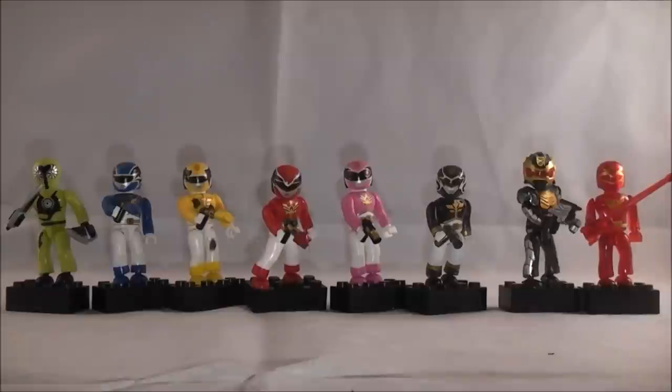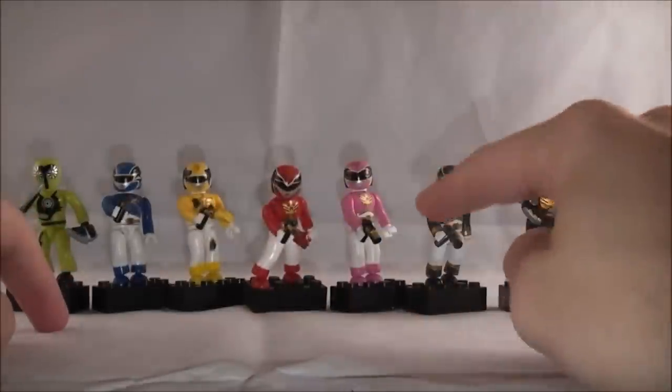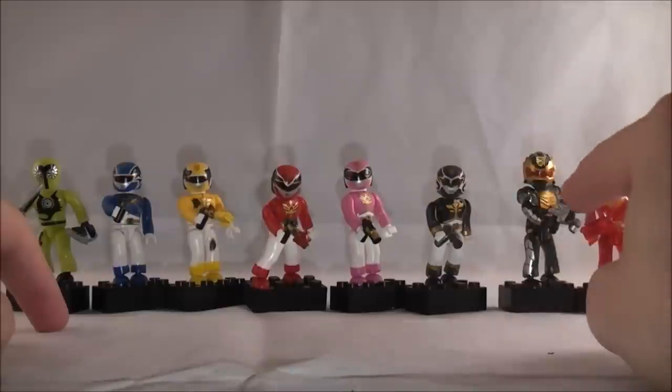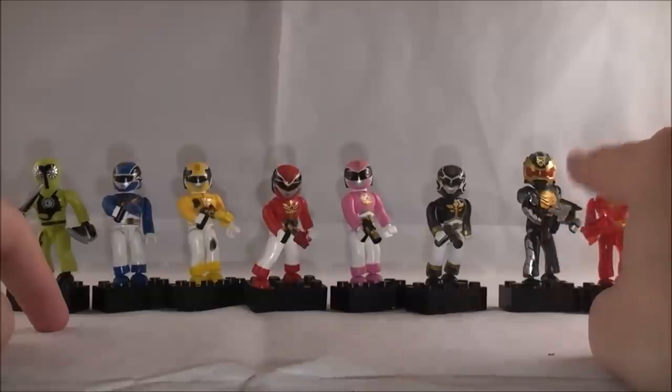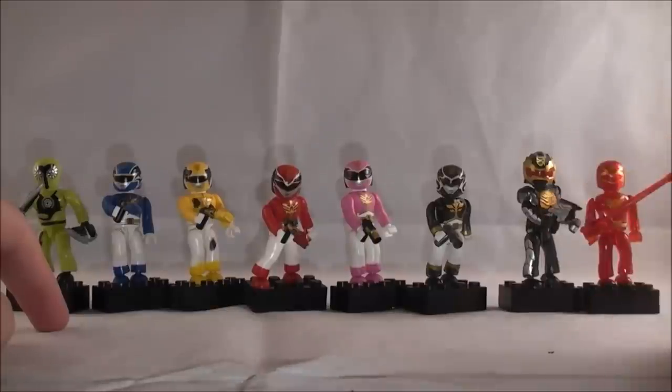This first wave includes a Loogie figure, Blue Ranger, Yellow Ranger, Red Ranger, Pink Ranger, a translucent Black Ranger, a special edition translucent Gosei Knight or Robo Knight figure which is the secret rare, and then the ultra-rare translucent Red figure.